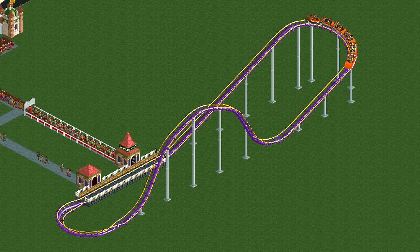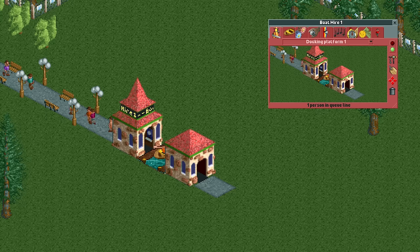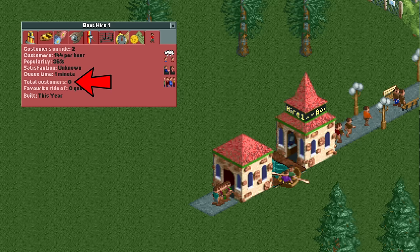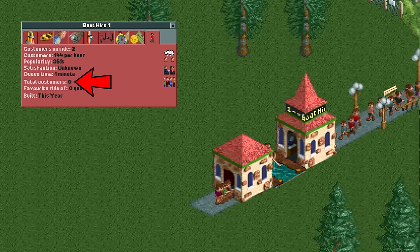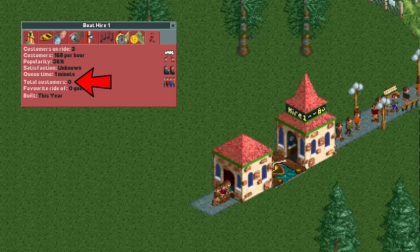But who says we need a fully functional ride? Nusa realized that when guests board a boat hire that has nowhere to go, if you then double-close the ride they will be expelled out of the exit building, making them complete the ride. Initially I thought this didn't work since the ride doesn't count these as customers and it still says zero guests have ridden it — and guests need to ride at least one ride to get into that never-ending cycle of buying food. It wasn't until Discord user Banananana independently came up with the exact same idea that I realized I was wrong.